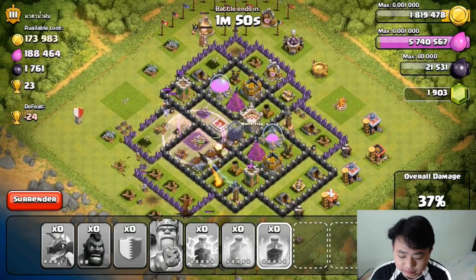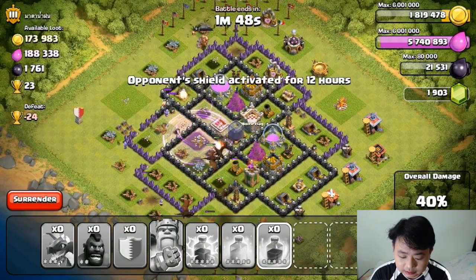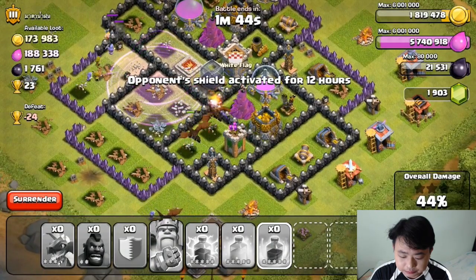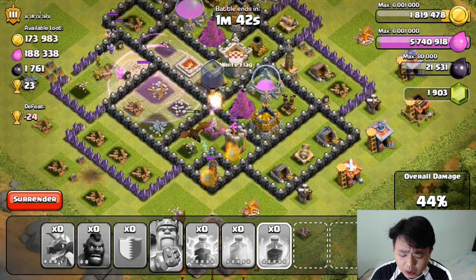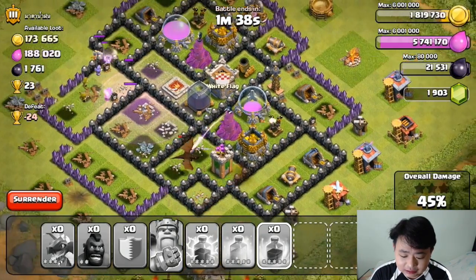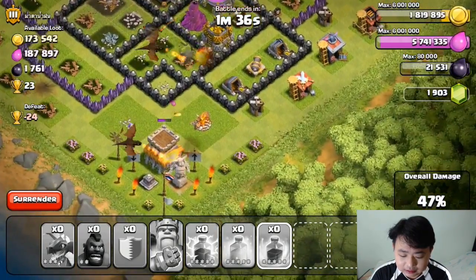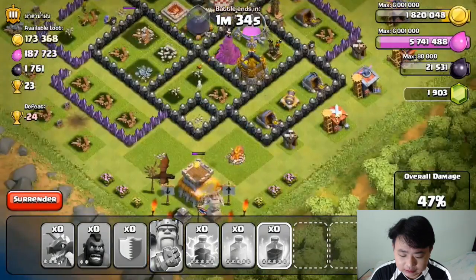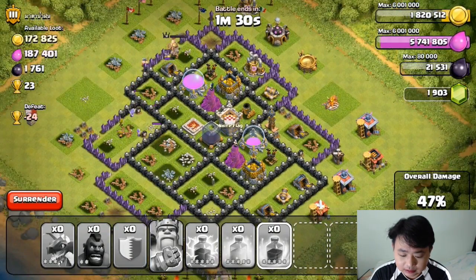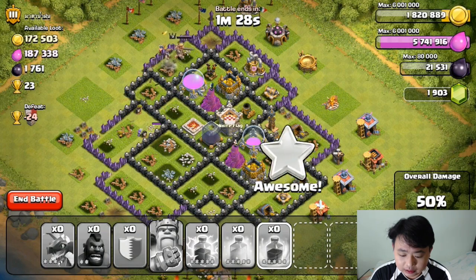Hopefully the dragons will take out some of the resources before the air defense takes out my dragons. While my dragon is going down — oh man — I'm left with one single dragon. This is a failure, but at least my Barbarian King is going strong.